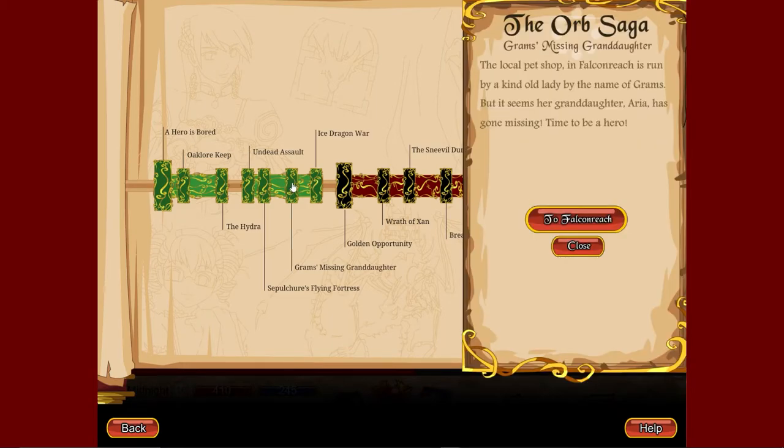The local pet shop in Falkenreach is run by a kind old lady by the name of Grams. But it seems their granddaughter Aria has gone missing. It's time to be a hero.